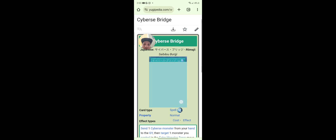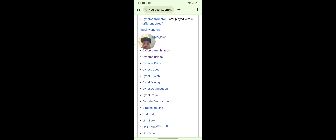Alright, we'll try to get through this quickly. Cybers Bridge: send one Cyberse monster from your hand to the graveyard, target one monster you control in the extra monster zone and move it to the main monster zone, then draw one card. If that monster is a Cyberse monster, you can special summon one Cyberse monster from your graveyard at the same level as that monster; otherwise send it to the graveyard. That's pretty good — keeps you in the game.